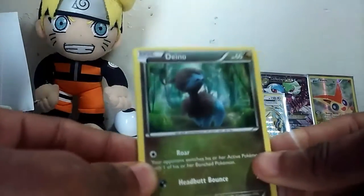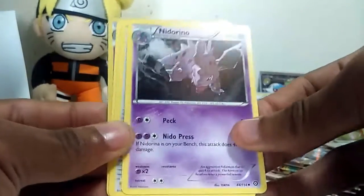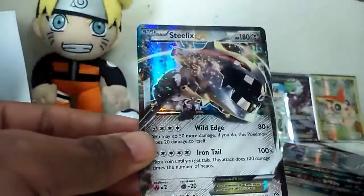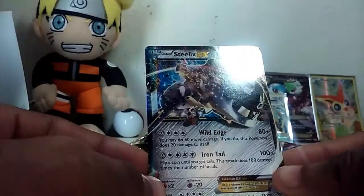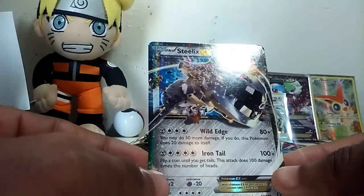We got Dina, Poppet, Litwick, Meowth, Ponyta, Nidorino, a Special Torch, a Kling, a Nidoking Reverse Holo Rare, and we got a Steelix EX. That's a good card to get. It has Wild Edge and Iron Tarot - you may do 50 more damage, but this Pokemon does 20 damage to itself. Iron Tarot does 100 damage times the coins flipped.